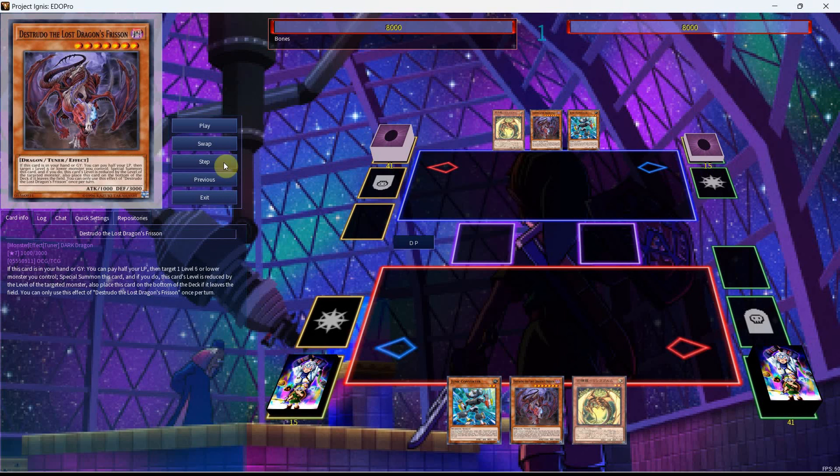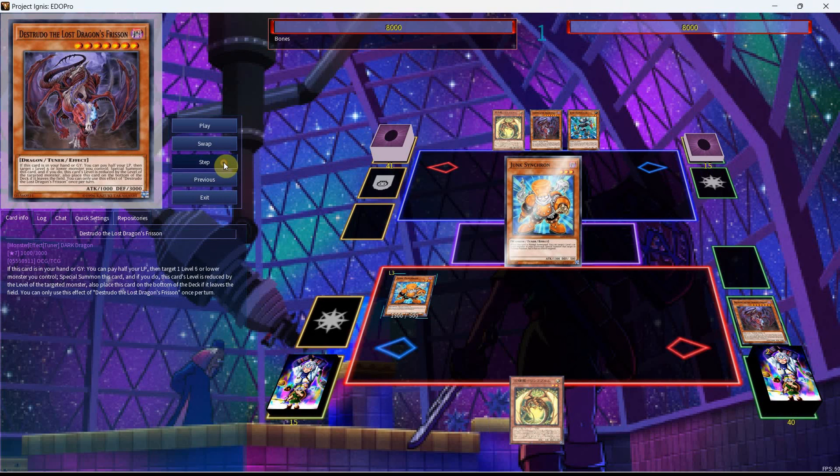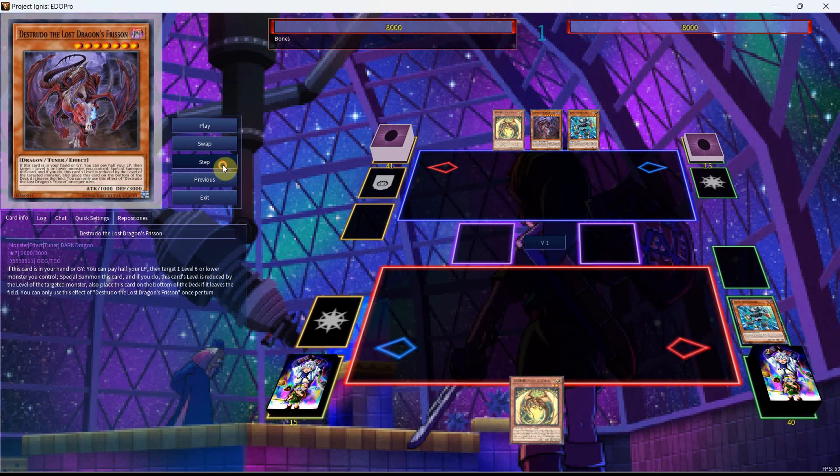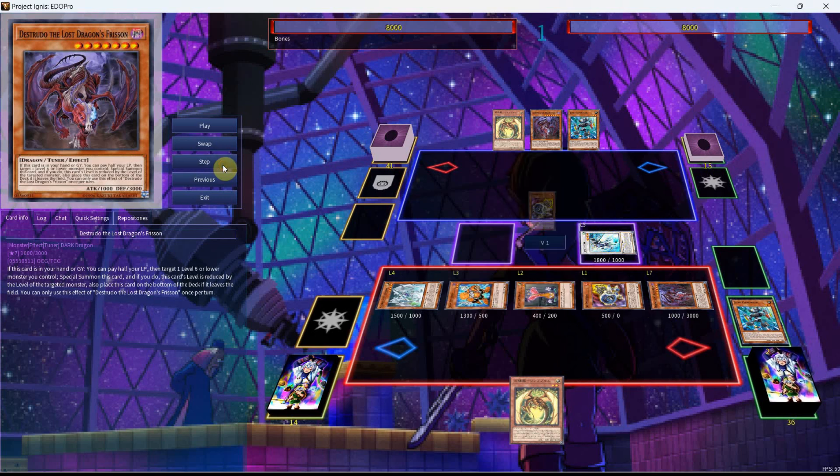In my Synchron video, I mentioned Mere Mere and the 100 Eyes Apple Dragon and how I felt there was stuff you can do with them. This first combo will show just that as we're going to start with the standard route by going into our speeder, chain blocking it with the converter, but the converter will bring back the Distrudo this time. This is important for our end board because it's a level 7 tuner, and we're going to bring the rest of the tuners out from our deck with the speeder.